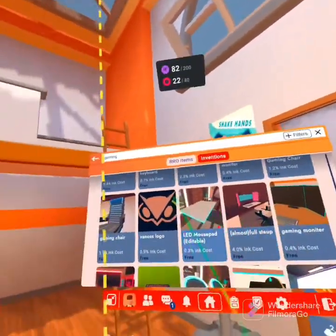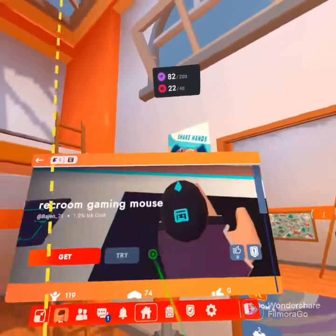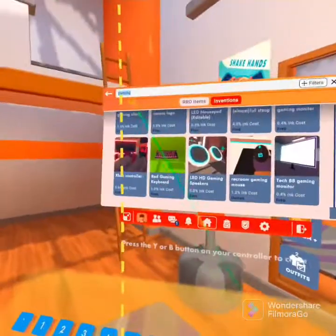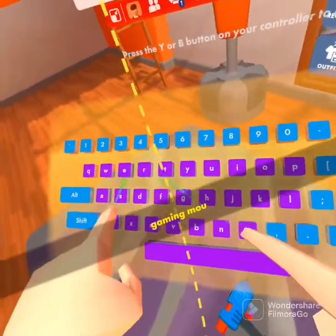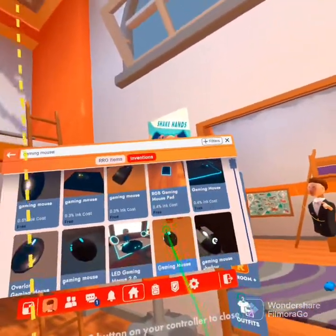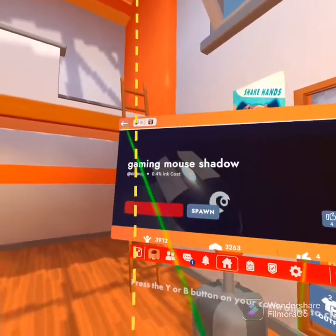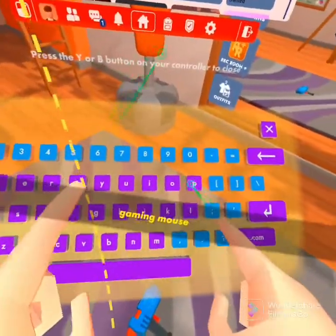Nintendo DS Lite. Because I have one of those metal mouses. Rec Room game — we're going to get that. It looks a little small though. I'm going to get this one. Mouse pad.